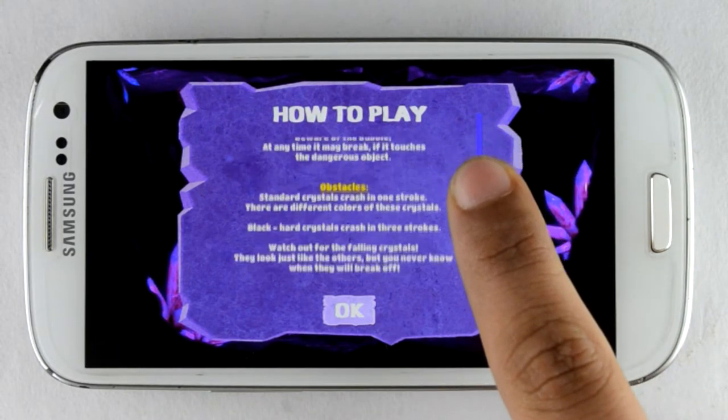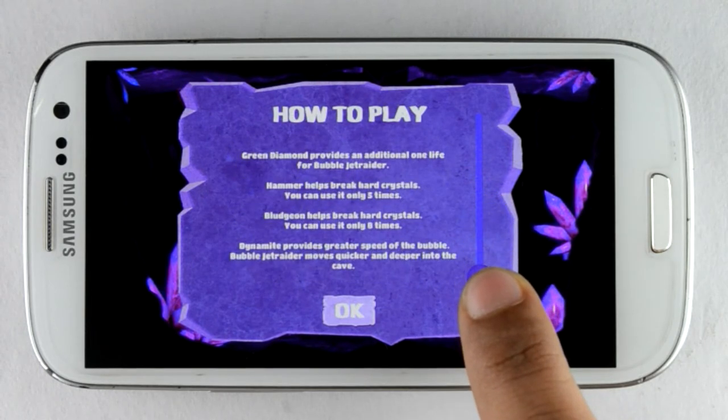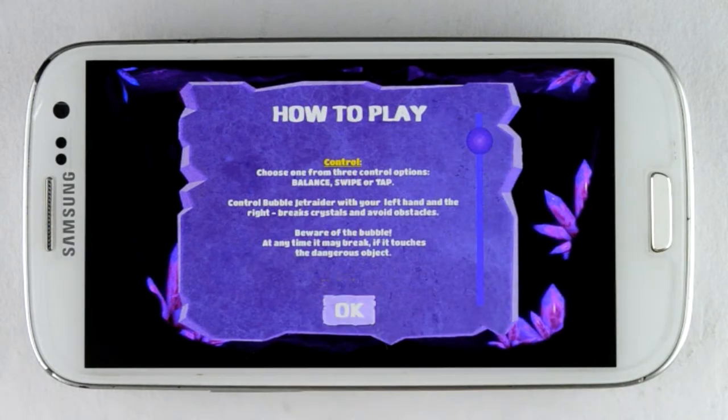It is better to see the instructions first. You have three control options: balance, swipe, or tap. You can easily control the game with the left or the right hand.